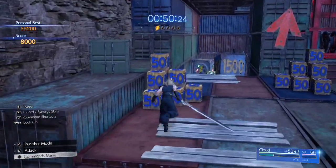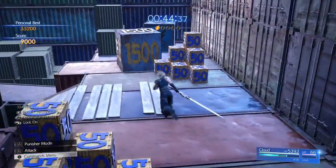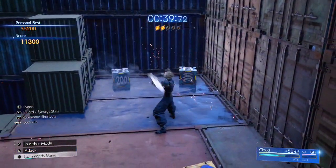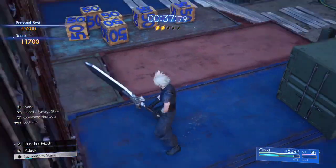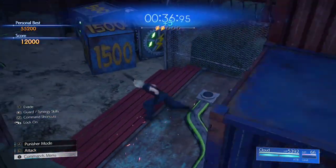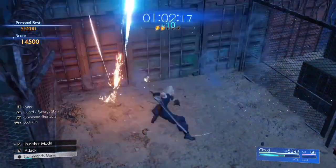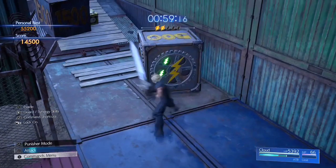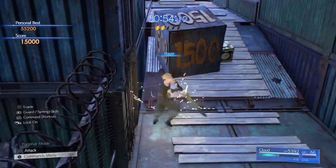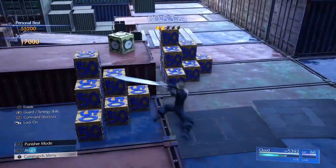From here, move up the platform on the right, then have Cloud make a sharp right turn. Hit the stack of 50-point boxes and make your way to the big 1,500-point box — there's a spark box behind this big box. Then turn right and head down the ramp. Follow along the corridor but take note of the exposed wiring — you don't want to get shocked. Position Cloud to take out all 3 boxes with a Braver; there are 3 hidden time boxes behind these. Normal attack the 500-point box, then use the built-up ATB to Braver down the big 1,500-point box. You're now back at the start of this big platform.